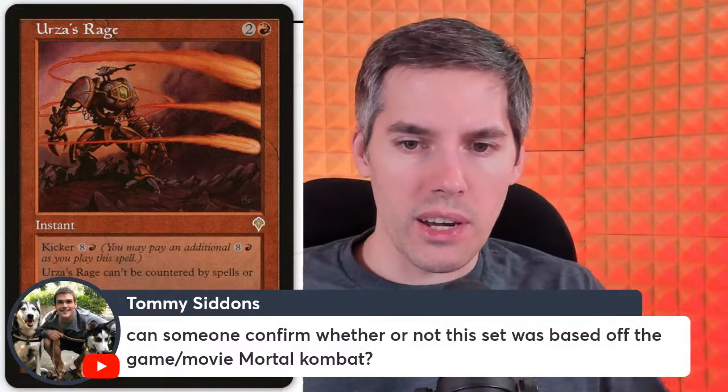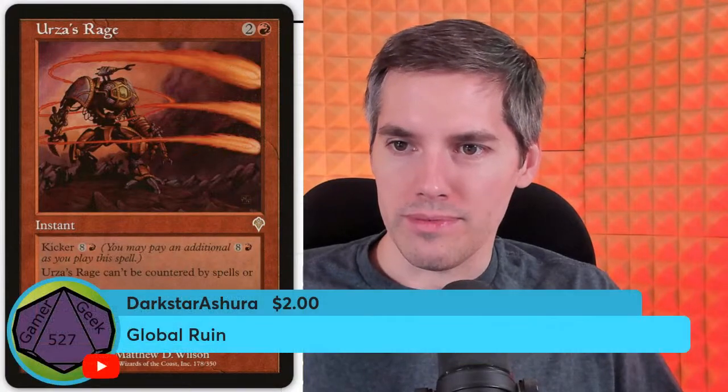Tommyson asks: can someone confirm whether this set was based on Mortal Kombat? It does have The Blind Seer — it looks a little bit like Raiden. Powerful wizard. Apparently Urza wasn't even a wizard, he's an artificer. Dark Star wants Global Ruin: white four generic sorcery — each player chooses from the lands they control a land of each basic land type, then sacrifices the rest. So if you're mono-color, you just lose — it's like a weird Armageddon. The more multi-color your deck is, the better it is for you.